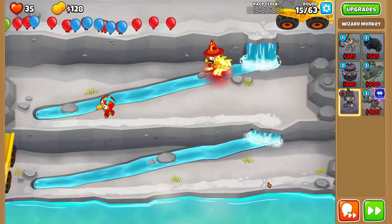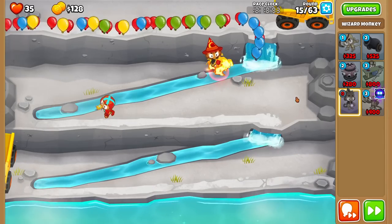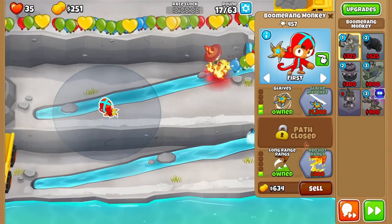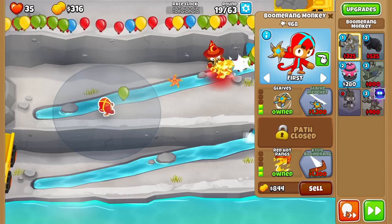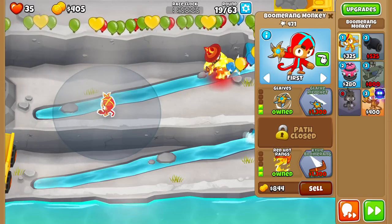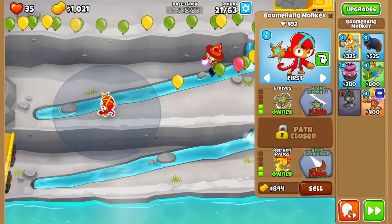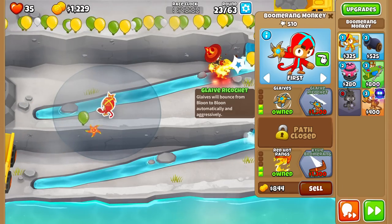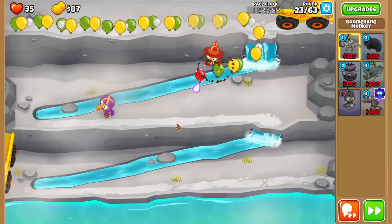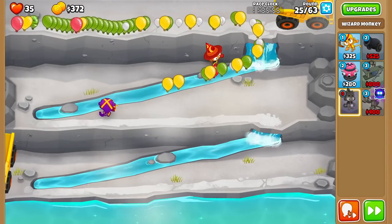It does spice things up a little bit — you could sell the boomerang for the Wallfire and that'd probably be a really good play. Also, our glue relic tile disappeared so we no longer have the glue, and it doesn't look like you can use powers in race mode anyway. Wallfire is absolutely destroying — this is super good. We also have the purple relic knowledge, so we can pop purple bloons with Wallfire probably — let's see that in action.